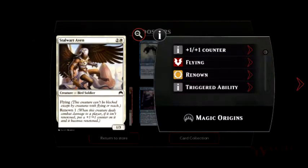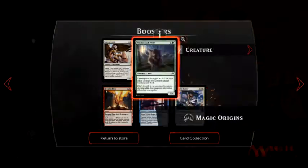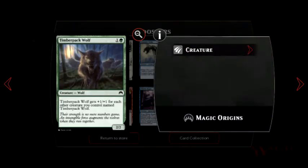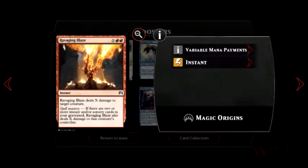Alright, Stalwart Aven — we got another one of those. Scrap Skin Drake — flying creature, can block only creatures with flying. We have a Timberpack Wolf — Timberpack Wolf gets plus one for each other creature you control named Timberpack Wolf, so that would be something you could have many of in your deck. Ravaging Blaze Instant — deals X damage to target creature; if there are two or more instant or sorcery cards in your graveyard, Ravaging Blaze also deals X damage to that creature's controller. That is cool.